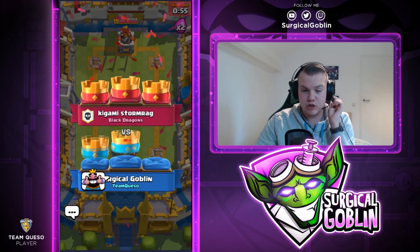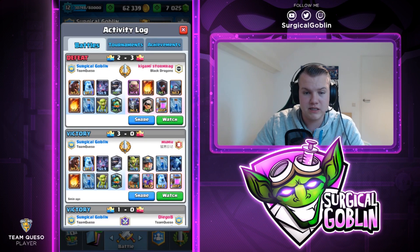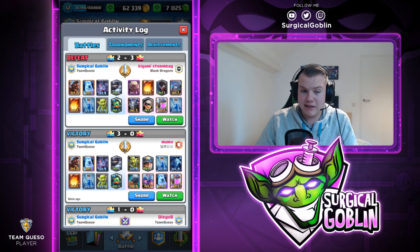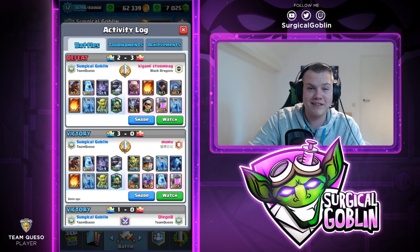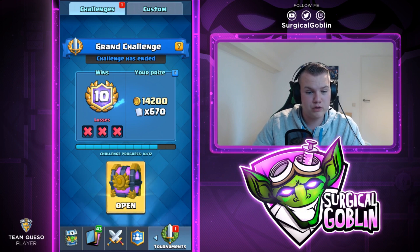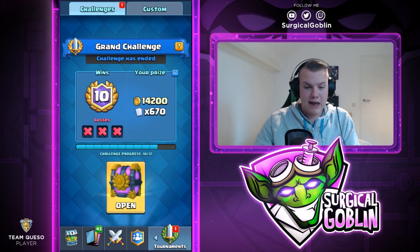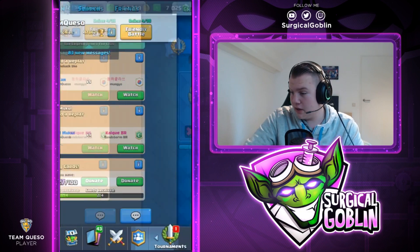That was so close. He had a really good matchup — we couldn't counter his pushes well enough. He had a Collector and whenever we went for a counter push he had Mini PEKKA, Night Witch, Mega Minion, and Zap for our Bats and Inferno Dragon. Because of his big elixir advantage we couldn't defend his pushes consistently. I've never seen both towers go down at the same time. I've been recording for 10 minutes so I'll just make this the episode — only two battles but that second one was crazy long.